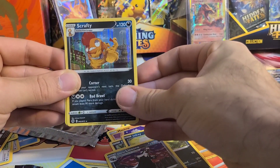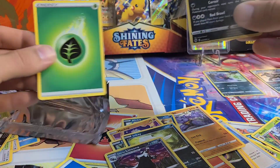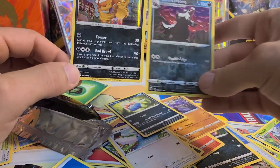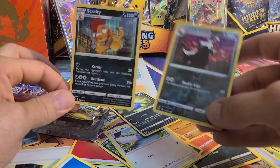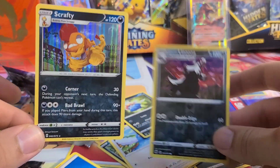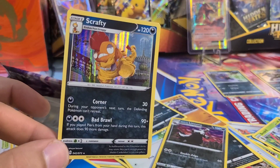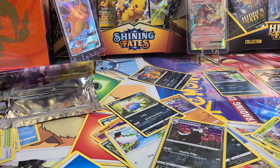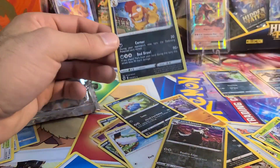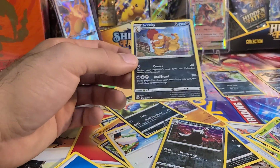Let's find out nonetheless — one, two, three. So I guess our Galarian Lenun was a reverse holo, and our Scrafty is our rare. Silly me. Well, we did get a rare holo, so not too bad. And all four of those packs were hitters — there was no non-holo rare in there. So not so bad for a 20-something dollar box with four packs.